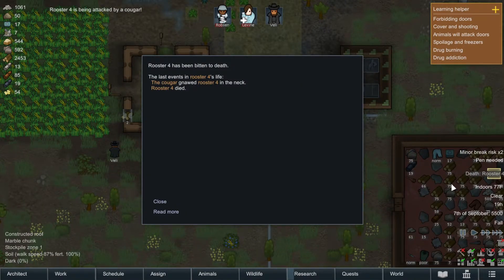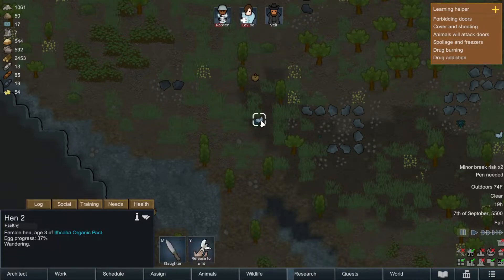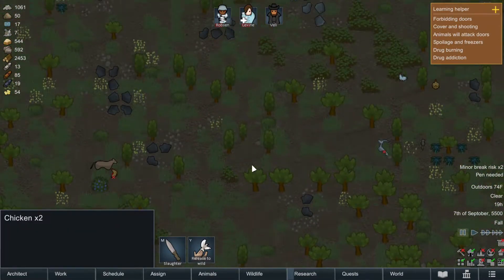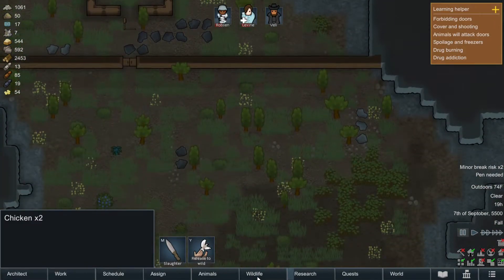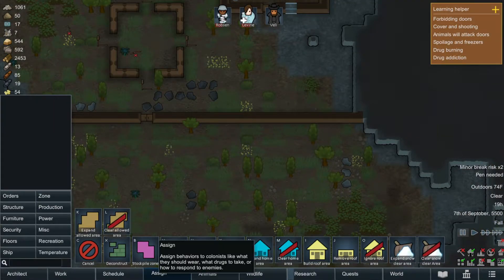Oh that's right, we got chickens. Rooster five has been bitten and died. So like we got the chickens right, but how do we get them into the base? If we click them it says 'release into the wild' but they're not actually in the base. Is it a zone thing? Do I need to fix the animal zone? I think I'm gonna have to google this one so all the chickens don't die.